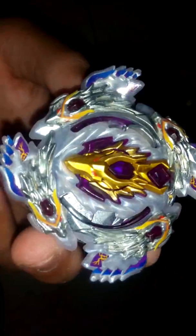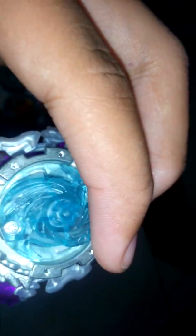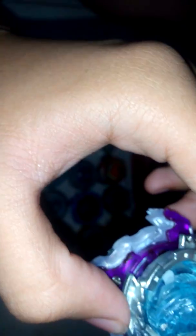Next is beyblade twenty-two, Bloody Longinus. I didn't do an unboxing of this one. It has a very cool layer with metal dragons on the sides. The worst thing about it is the eye sticker — the eyes are coming out. The driver is Thirteen Jolt, but instead of rubber it's plastic, so it acts more like a Spiral driver even though it has the shape of Jolt.